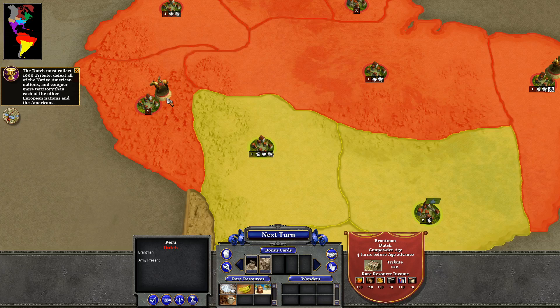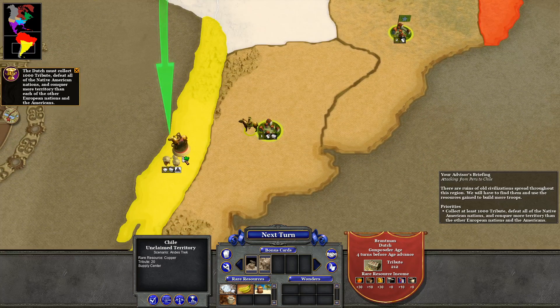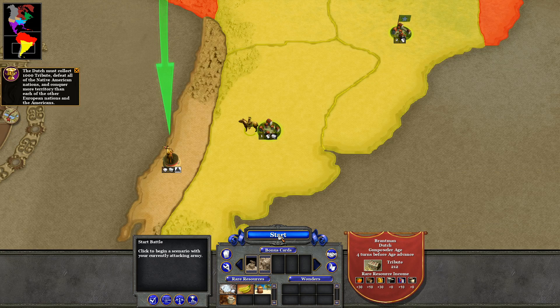I'm going to go ahead, after destroying the Incans, and move the army that did it down to Chile. There's a free army to be had down here, so I think I'll definitely want to take it.